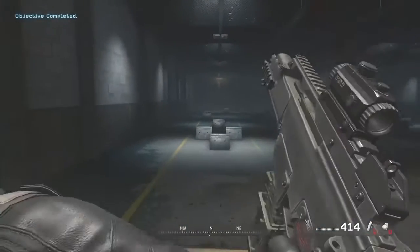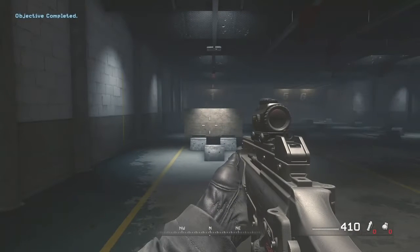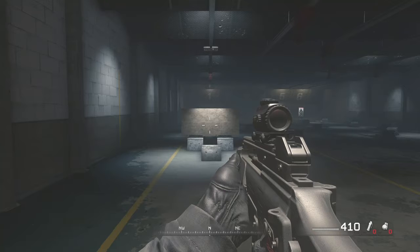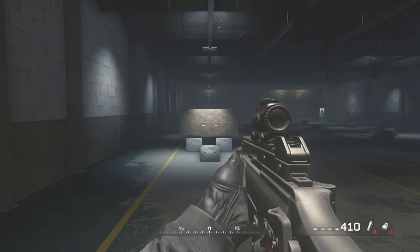Now I'm going to block the targets with a sheet of plywood. Bullets will penetrate thin, weak materials like wood, plaster, and sheet metal. I want you to shoot the targets through the wood.